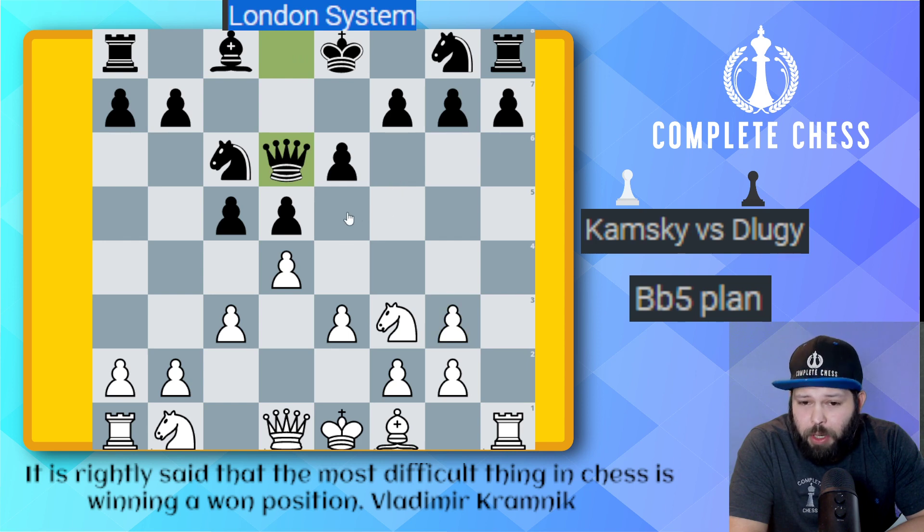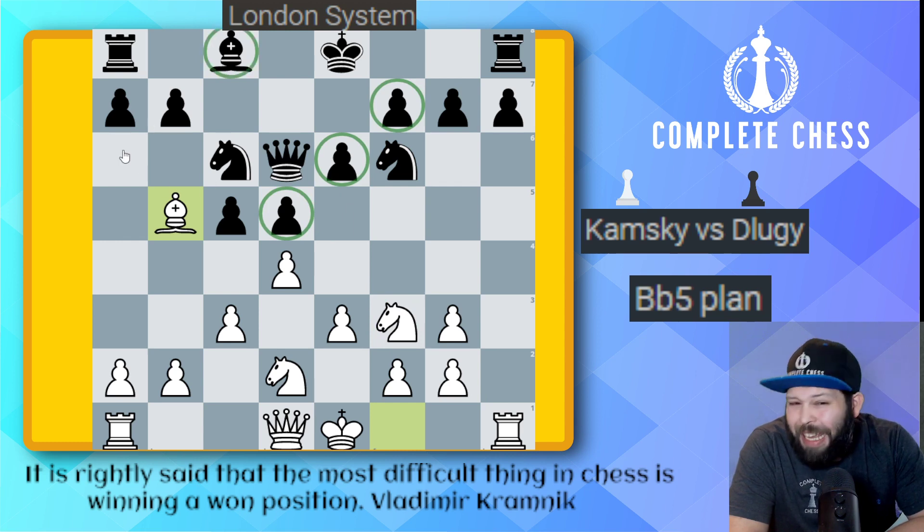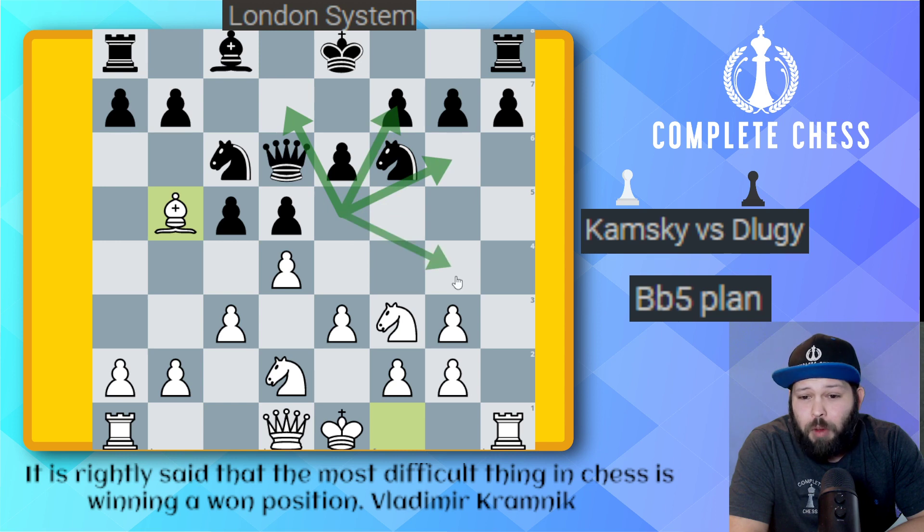Queen to d6 got played, trying to control the good square of e5. Knight b to d2, knight to f6. And here we get to play the idea of bishop to b5 — this is the whole plan of the position. We want to remove this knight from controlling the e5 square. Once you get the knight there, you're hoping to get the knight versus the bishop. As you can see, the pawns are on the same color as this bishop, so although the bishop may get to something like a6, these are not critical squares.